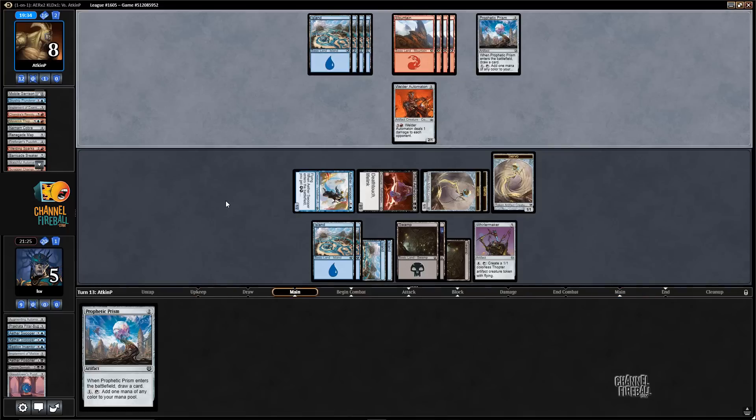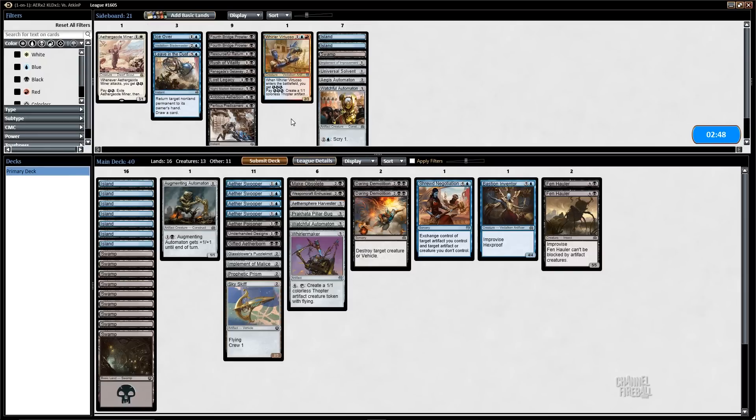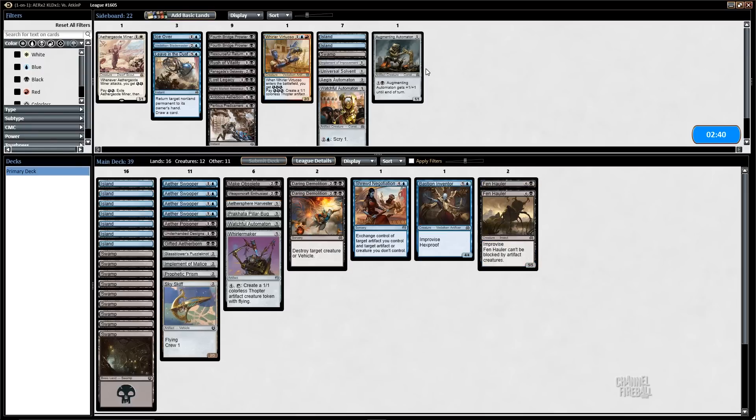Also, I'm drawing Make Obsolete next turn for value. I want to side in Perilous Predicament — Artifact Creature and Non-Artifact Creature. They have a bunch of tokens but just a couple Non-Artifact Creatures. I kind of like that. Make Obsolete's gonna be very good in this matchup. I kind of don't want Augmenting Automaton as much because of the red Puzzle Knot. But the Poisoner at least will get some value. I'll try Perilous Predicament over that.